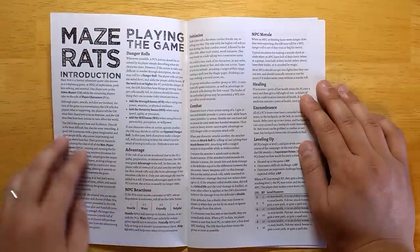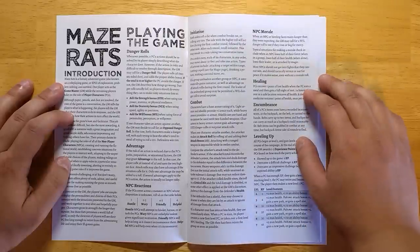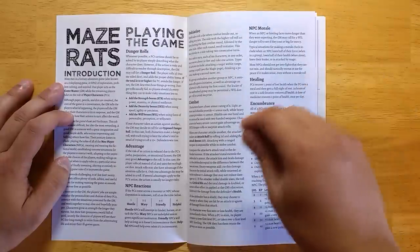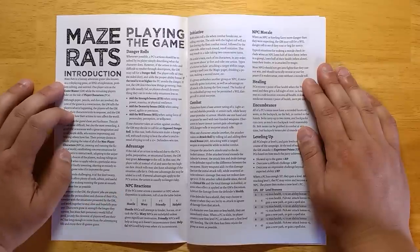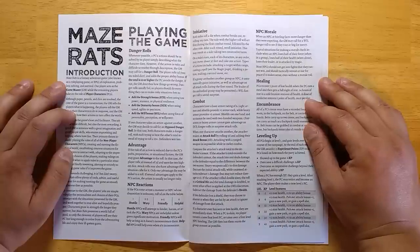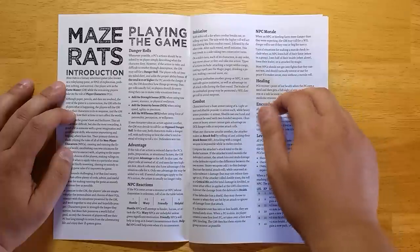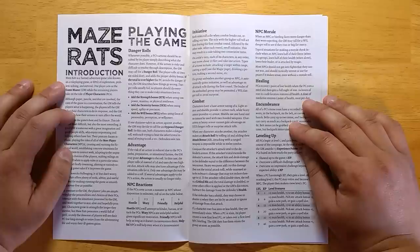We have a simple NPC reaction system, pretty standard for old-school games, where you roll a die to see how NPCs are disposed toward you — giving more flavor and variety since even the GM won't be completely sure how NPCs will react. Initiative is group initiative: one side does all their moves, then the other side does all of theirs. Combat works along the same lines as danger rolls: roll two dice, add your attack bonus if any, and try to get over their armor. If you succeed, you deal damage equal to the difference, so there's no need to roll damage dice — cutting out a step and making combat run faster.